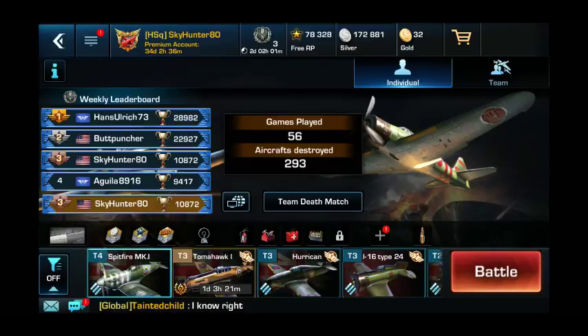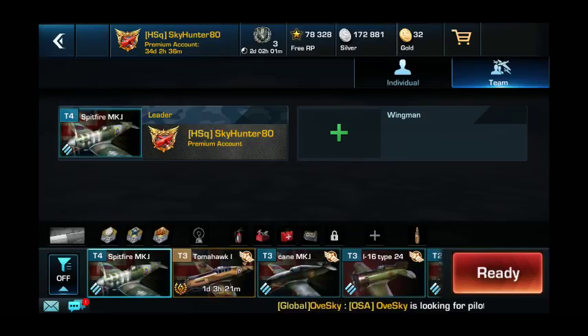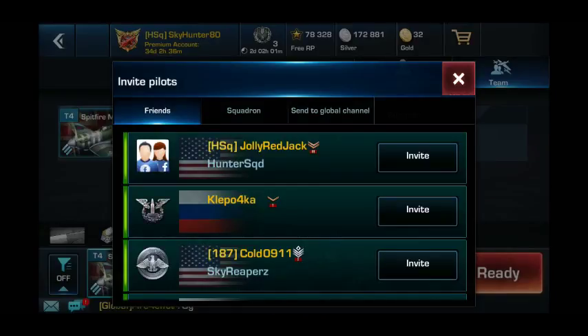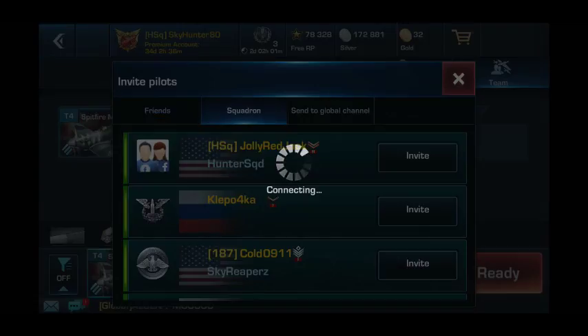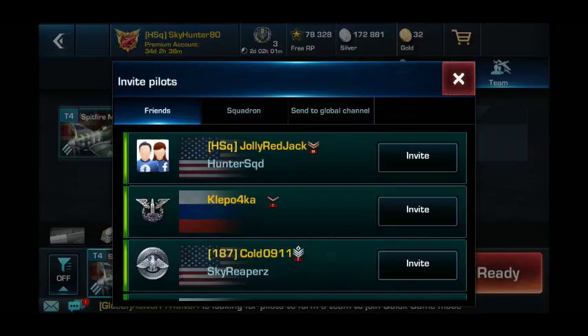You have the option at the top to play as yourself as an individual or to pop over here to team, where you can do an element of two pilots or a flight of four pilots. You click the plus sign to invite your wingman. You can only invite players that are on your friends list and are currently online. If you click squadron, this button is currently broken — it's supposed to show you people in your squadron but it's only showing the friends list. Or if you don't have anybody available, you can use the send to global channel and people can join your team that way.